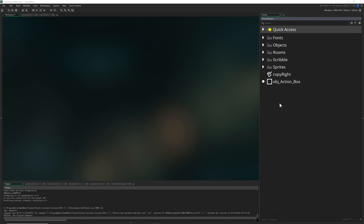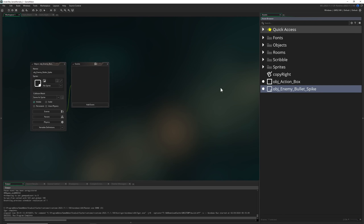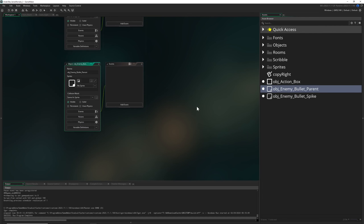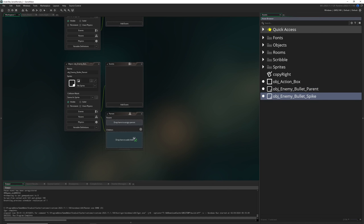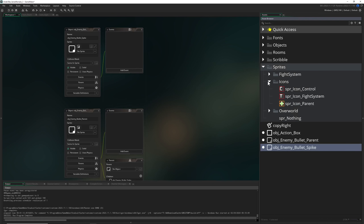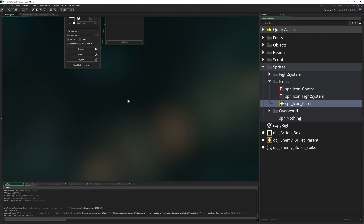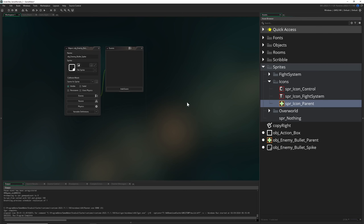The next thing we do need is bullets to be dropped down — a bullet spike, a bullet butterfly, and different kinds of bullets the heart needs to dodge. We create one, and because I like inheritance, we create another object that collects all the bullets as a parent. All of them will have something inherited. We assign a few sprites just for organizing — the parent gets a neat little icon and we leave it empty for now.